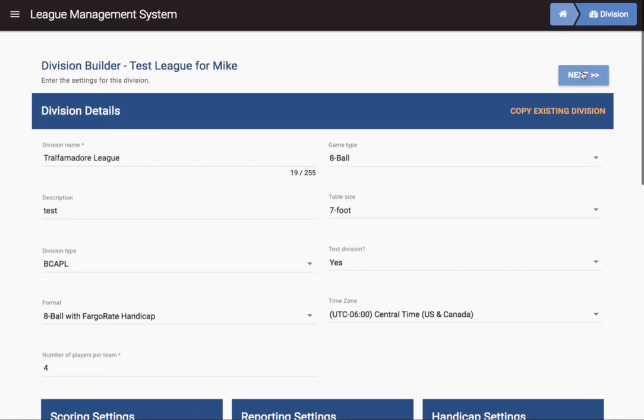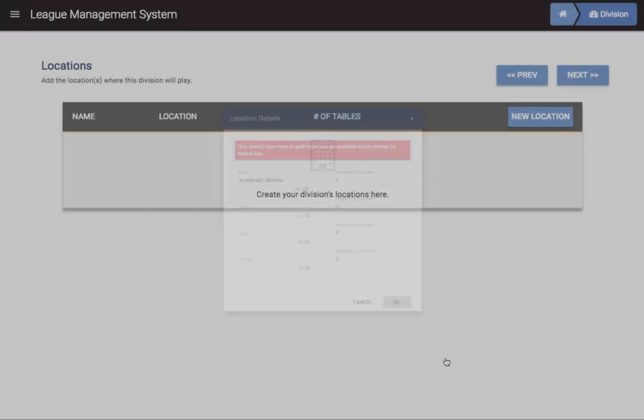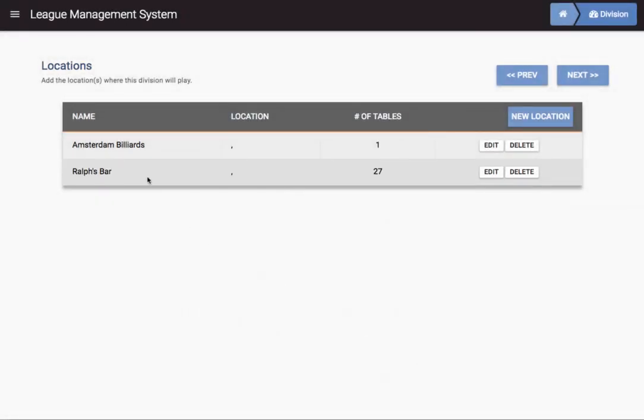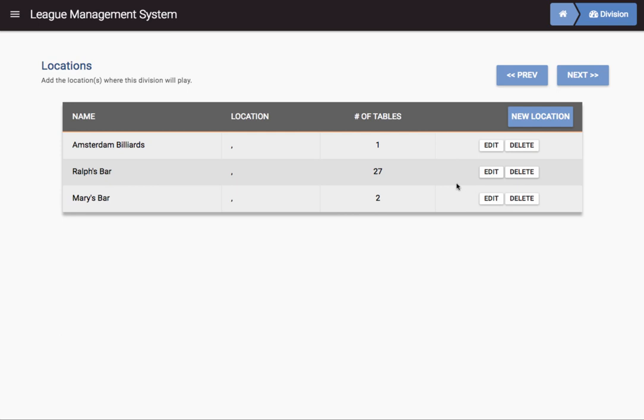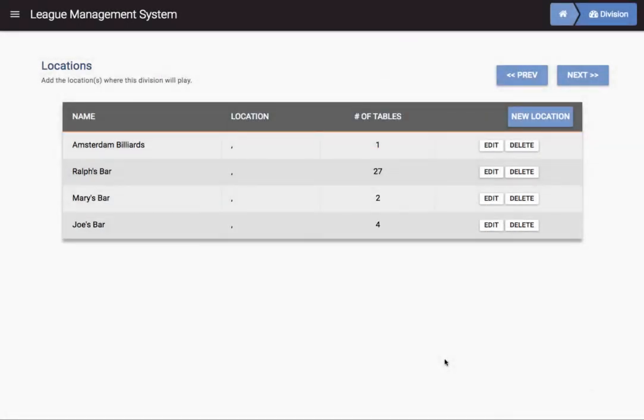Now we're ready to create some locations — we need to say where these matches are being played. We've got Amsterdam Billiards, and let's say Amsterdam Billiards has one seven-foot table available; it's just a small bar. Then the next location: Ralph's Bar, the giant pool hall — it's got 16 seven-foot tables and 11 nine-foot tables available to us. Next location is Mary's Bar with two tables for our use. Next location is Joe's Bar, with four tables available.